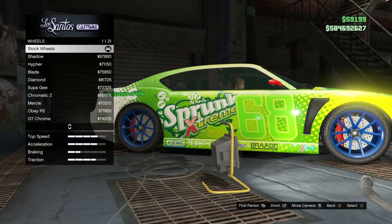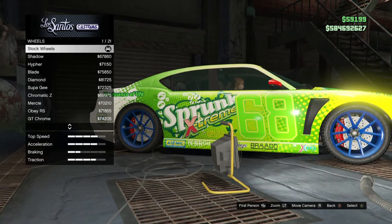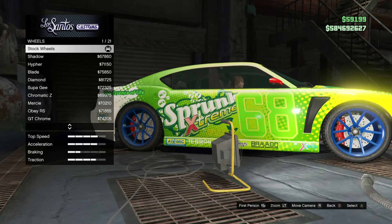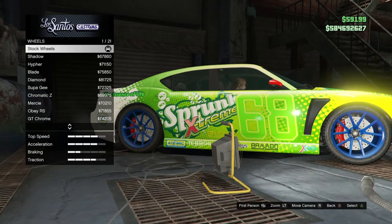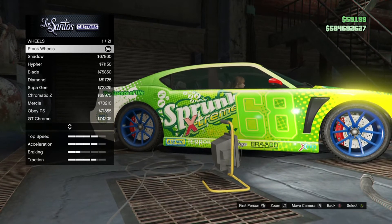Hey guys, what's up? It's AmbraceD14 back with another daily GTA 5 online glitch video. Today's video I'm going to be showing you how to get colored stock rims without using the iFruit app. Now before we get started, if you enjoyed, please leave a like and also subscribe if you haven't already.